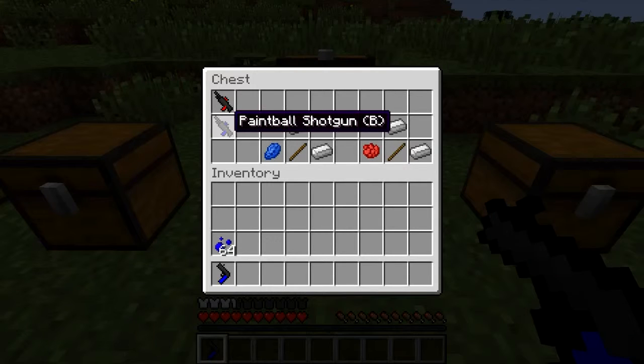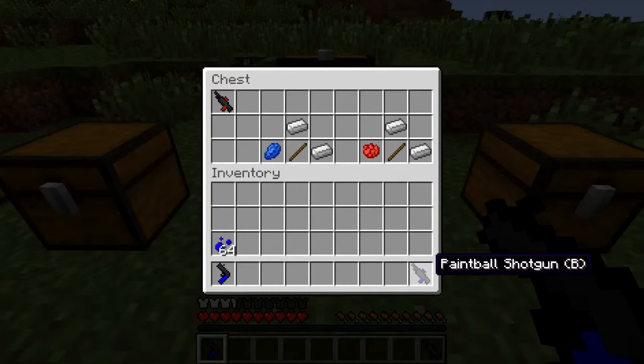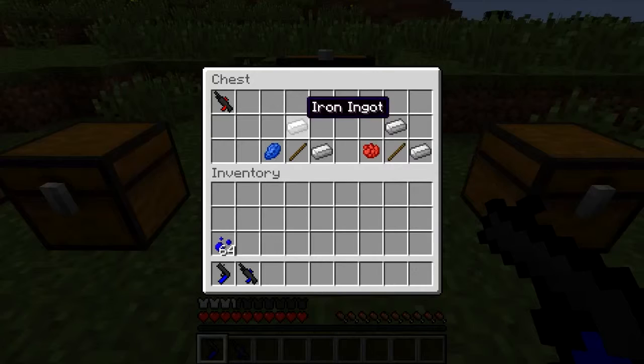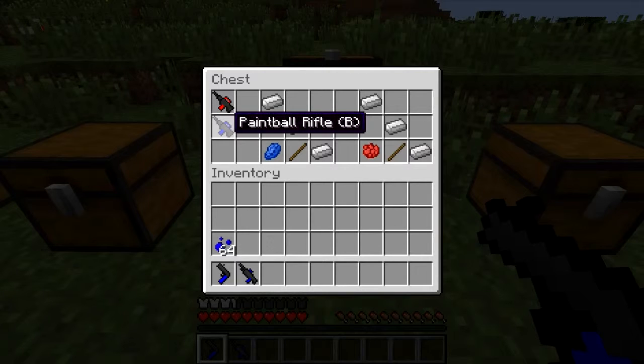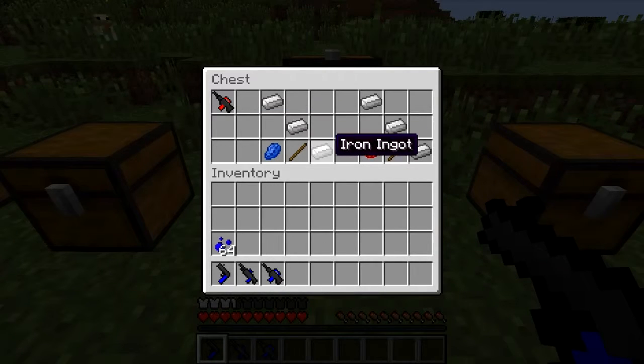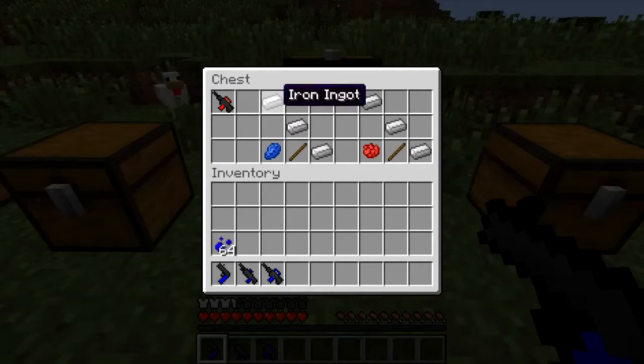Then we've got the shotgun — let's grab the shotgun. There's a recipe for the shotgun; it's pretty similar, you've just got an extra bit of iron. And then we move over to the rifle — same kind of recipe, you've just got an extra bit of iron there.